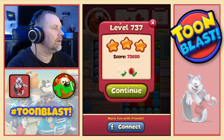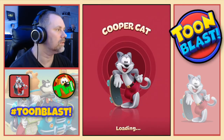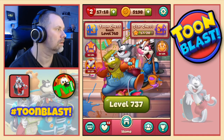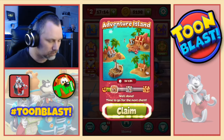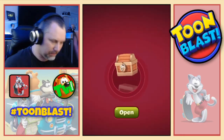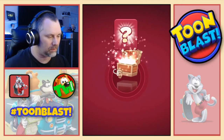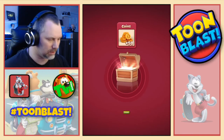And I think that was our fourth puzzle, which means that must be our first chest in the Adventure Island. And it is. So we get to claim that. We open the chest up and we get 50 coins. Yeah, 50 coins. Nice.